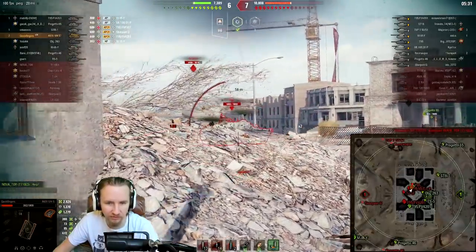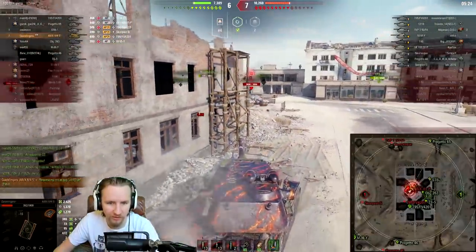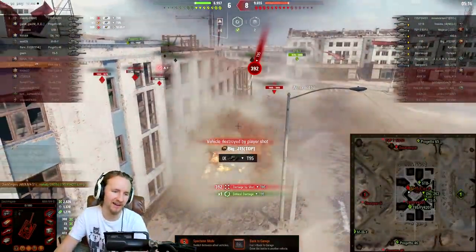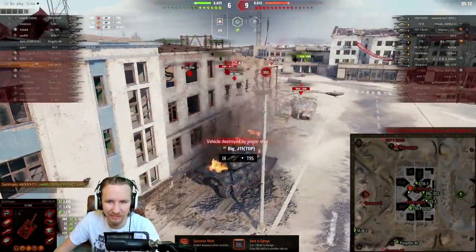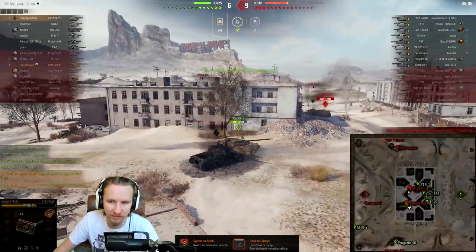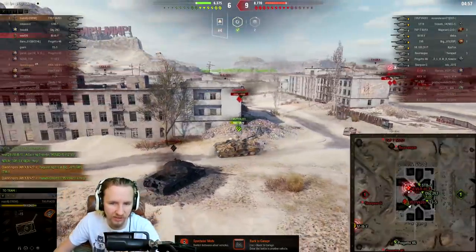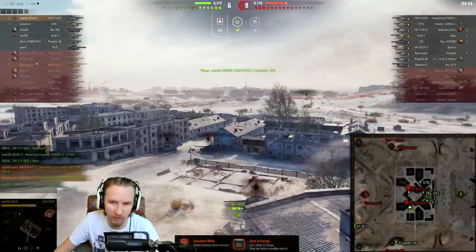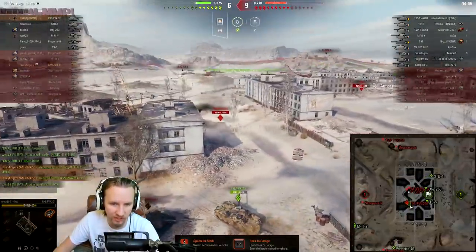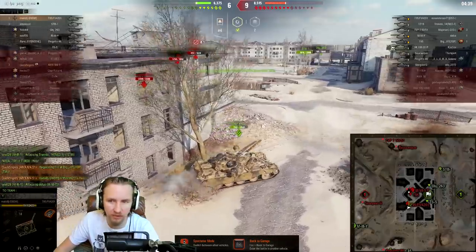Oh no, he got me in the lower plate. Here comes the T95 — I've got to track this guy, he's got a repair kit. Unfortunately my tier 10s aren't creating the crossfire with me. Well played to the Chieftain on the enemy team — he basically managed to carve up two tier 10s. All of those players were killed by me and the E3, but afterwards our tier 10s made absolutely no progress towards the enemy team.